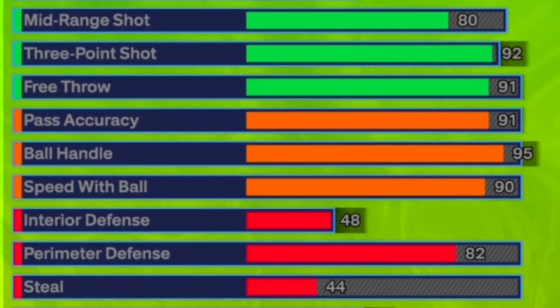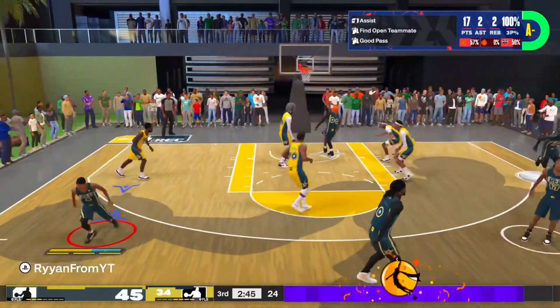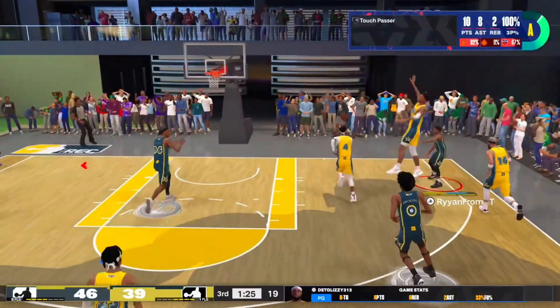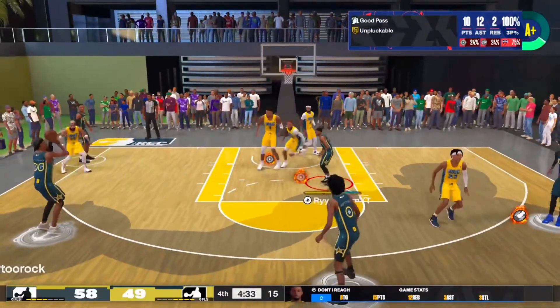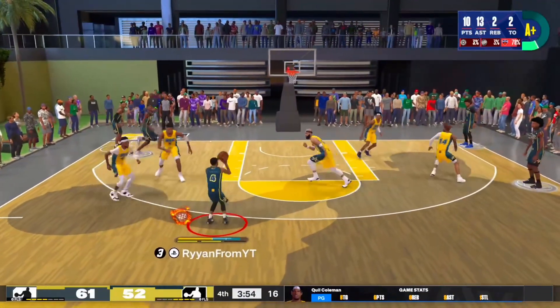Why wouldn't you make your Isaiah Thomas — or even just a 5'9" build — an elite playmaker? That's what we did. We went 91 pass accuracy, 95 ball handling, 90 speed with ball. You could probably adjust these around, but from my experience I wanted the best animations for a 5'9" build. The playmaking is really good — you can get almost any pass off that you want, as long as you know how to read the passing lanes. If someone with a low steal rating is trying to play a lane, they're not getting it, and you connect on almost all your alley-oops and flashy passes. It makes it really easy to run with randoms — when you have a high pass rating, you can see who's actually open. You throw dimes all across the court, whether it's a full-court pass or right next to you. It's a great pass every time.